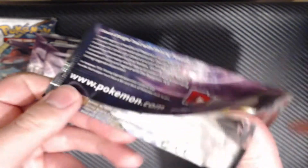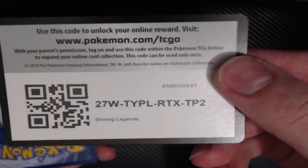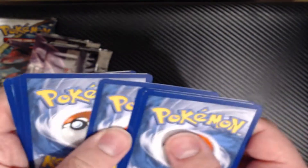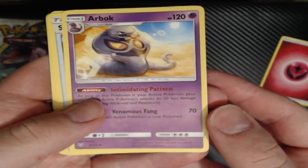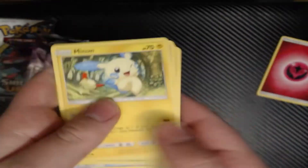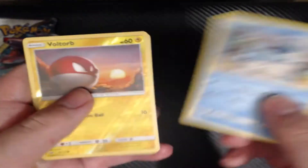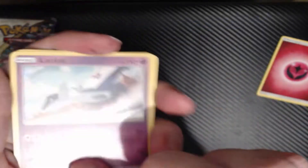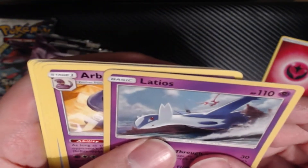Opening the first Mewtwo pack. If anyone watching plays Pokemon Go, let me know in the comments if you've caught a Shiny Genesect yet. Cards are: Arbok, Super Scoop Up, Sophocles, Minun, Jynx, Ivysaur, Shroomish, Totodile, Voltorb, and our rare is Latios.